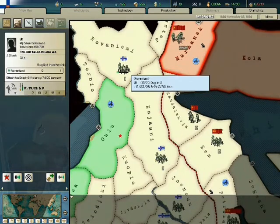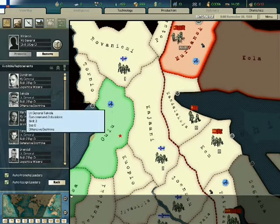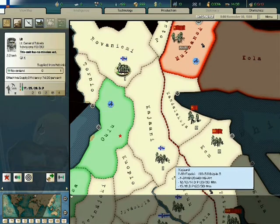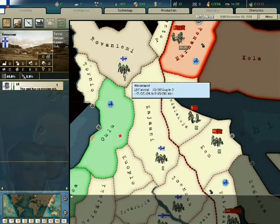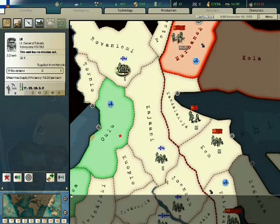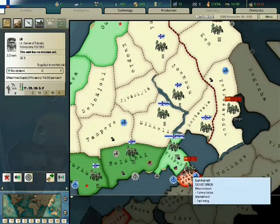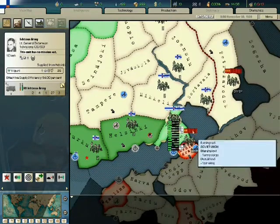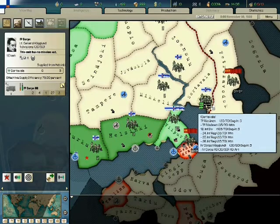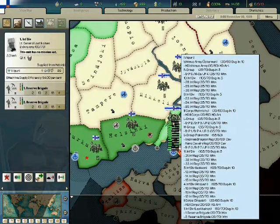I wonder how that works. So if a guy up here has Offensive Doctrine — like this dude — does he get the benefits of Defensive and Winter Specialist AND Offensive because he personally has that? Or does he... well, I don't know. I'm going to move some units out of here.